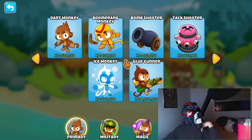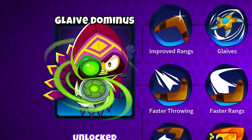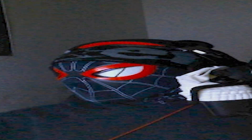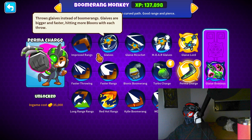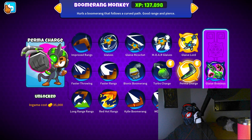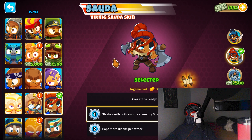Permacharge is the middle path of Boomerang Monkey. Also got Glade Dominus by the way, getting that out of the way. Permacharge is 35 grand — a real cheap one today. I thought maybe I'd do this one because it's something new, something different. I've been doing real expensive towers.